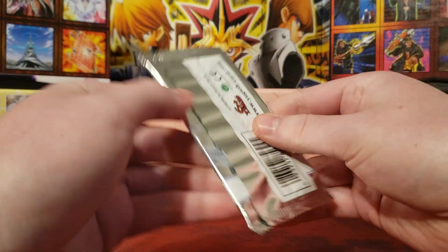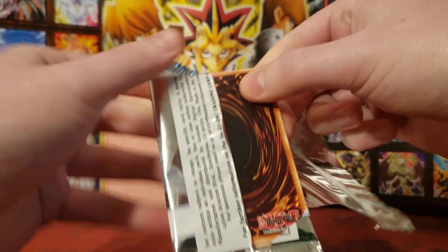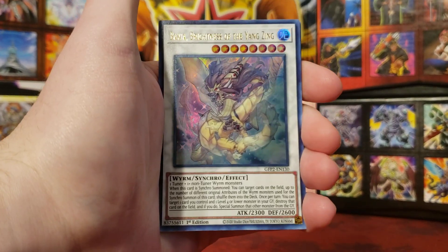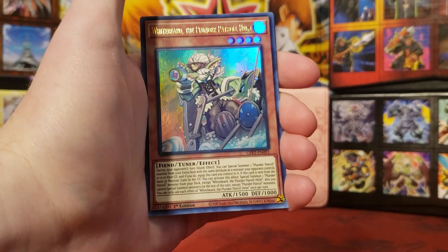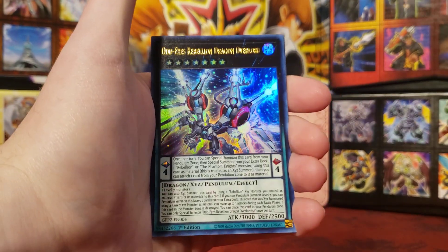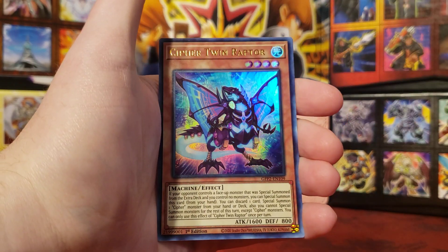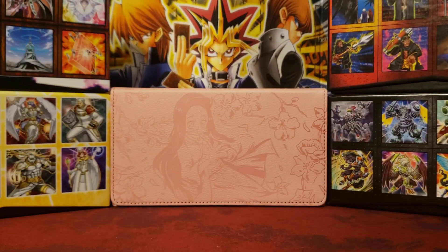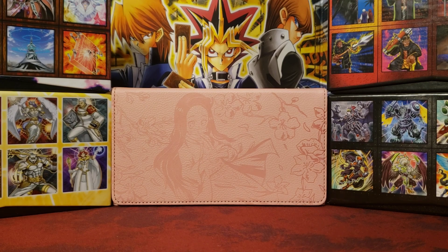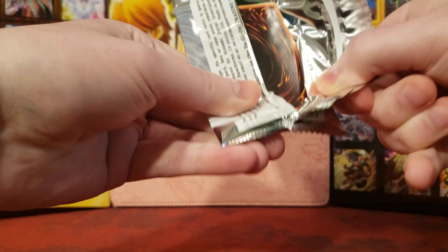Let's see those Ghost Rares. I know this set also has a ton of zombie support and vampire stuff — kind of cool — and a lot of hard-to-find reprint cards. We start off with Baxia, Brightness of the Yangtze; Whitebeard, the Plunder Patrol Helm; Odd-Eyes Rebellion Dragon Overlord; Cyber Twin Raptor; and Chimeratech Mega Fleet Dragon. Interesting first pack. I know this set is pretty big — like 180 cards, I think.